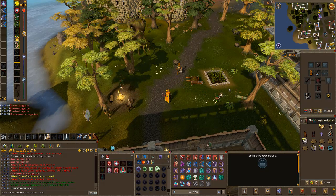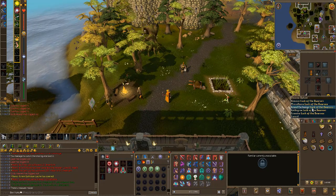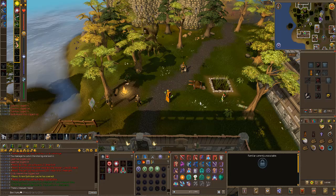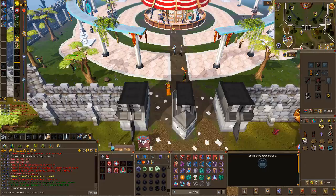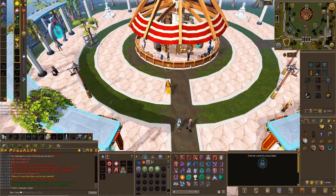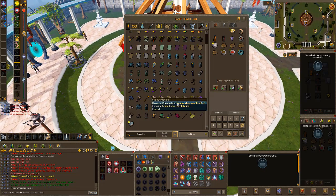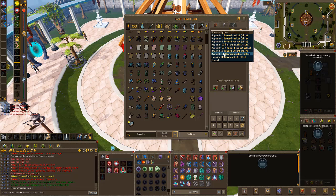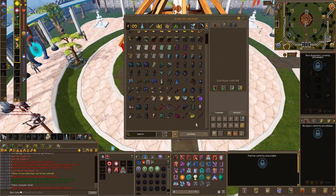All of the elite clues are now done and we've got 28 caskets, which is really nice. We got all the masters done earlier and today we've got all these elites done. The hards are going to take a bit of time but we've got all the items we need so it's just going to be running around. The mediums and easies aren't going to be too difficult. I'm going to get on with all of these hard clue scrolls now.